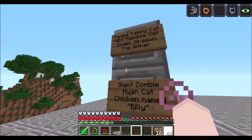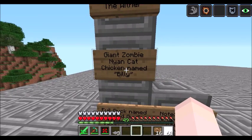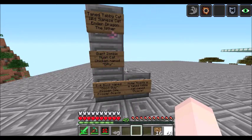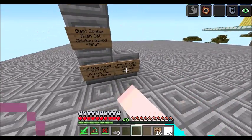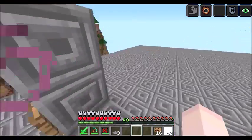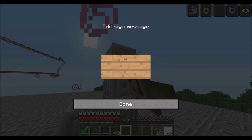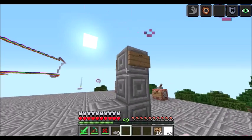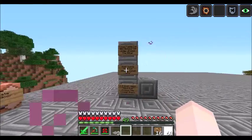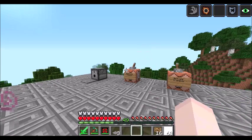Let's see: Tame Tabby Cat, Wild Siamese Cat, Ender Dragon, the Wither, Giant Zombie, Nine Cat, a Chicken named Tame Billy, Evil Duck named Good Guy — that's a troll — Frozen Cat, Frozen Acacia. And yes, I know who Acacia is. I'll do the Nyan Cat last so the witch can see.